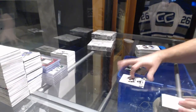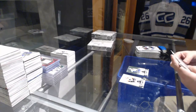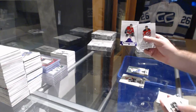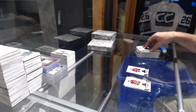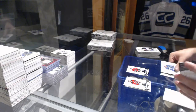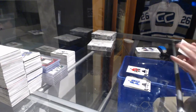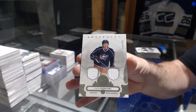We've got a Sedinen numbered to 499 for the Vancouver Canucks — it's like 599. We've got for the Calgary Flames purple base to 20 — Sean Monaghan. Dual jersey numbered to 165 of Werenski for the Blue Jackets.